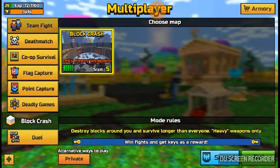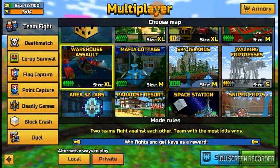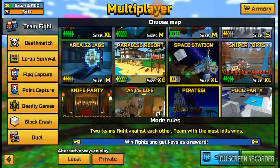In Team Fight, they added new maps back. They have Sky Islands, Mafia Cottage, and Warehouse Assault. And they also brought back D-Day and Pirates, which I'm most excited about.